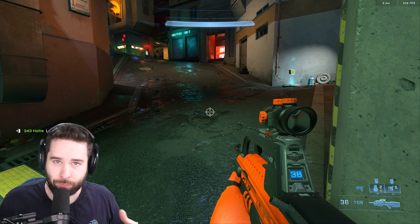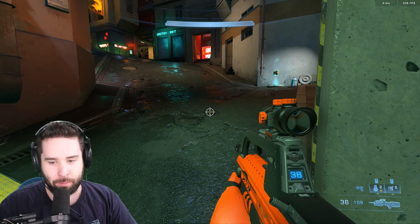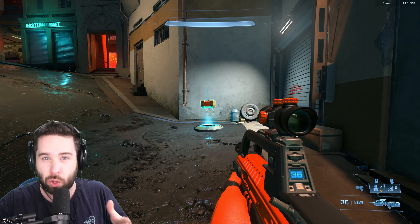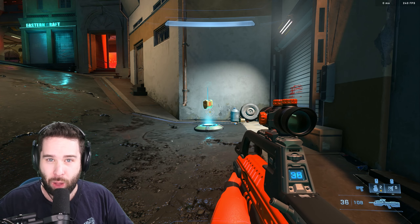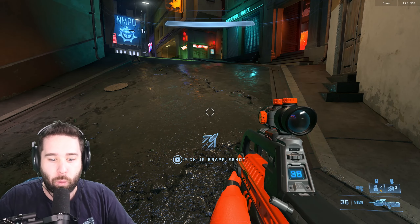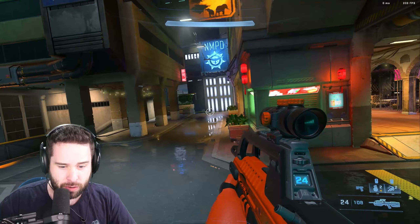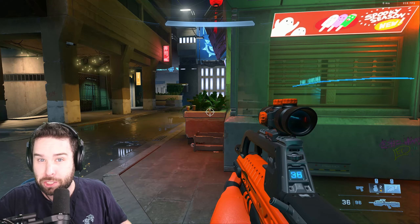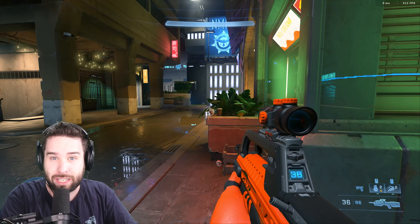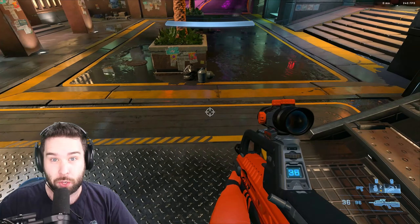One of the biggest things 343 has talked about, and this will be the first tip: use the equipment in game. You can see right here we have a thruster. A lot of you are not utilizing the equipment. Make sure you have something like a thruster — it's going to allow you to win 1v1s. If the guy doesn't have a thruster and you pop one and hit him for that perfect shot, he's going to lose that fight. On top of that, it can let you die less, because you can use it defensively to get out of a situation too.